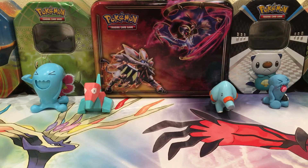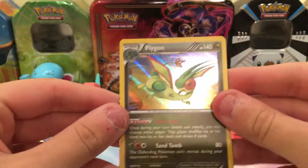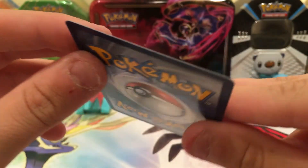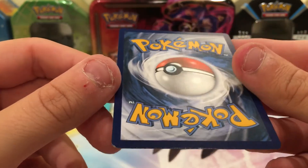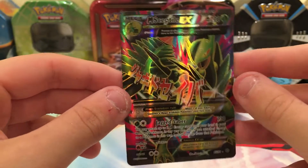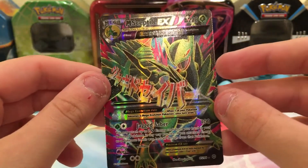I had four packs with something good in the first two — a Flygon Hollow, and then the best pull was the Mega Sceptile EX Full Art. Sick edition on that card. Pretty good. Maybe a little nick in the corner, but that is a really nice card. Okay guys, hope you enjoyed this video. Stay tuned for some more videos and more epic pulls. See you guys later. Goodbye.